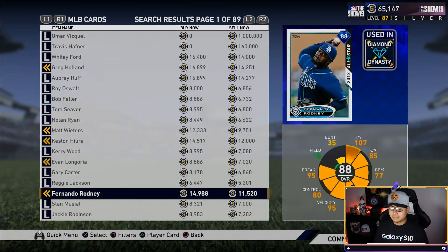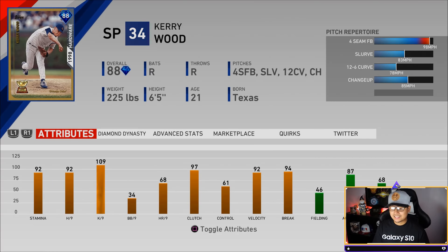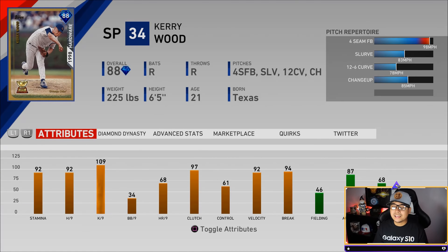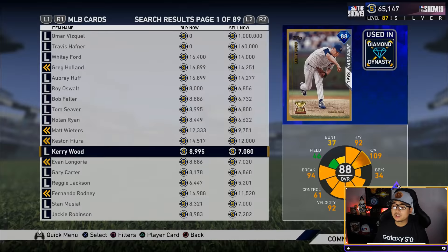Kerry Wood is currently still on my team. The only downside is his base on balls per nine and control — if you're better at pitching, consider analog pitching. But he's got 92 stamina, 92 hits per nine, 109 strikeouts per nine, a 0.93 WHIP, and a 3.52 ERA over 72 decisions. He's got 92 velocity with a four-seam fastball, slurve, 12-6 curve, and changeup — the slurve on this card is absolutely nasty. You can also pick him up for free from the XP reward path.